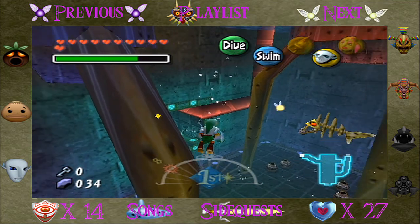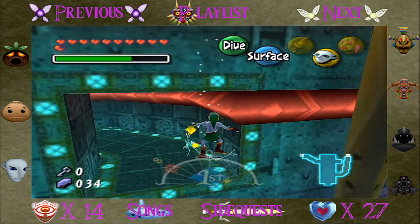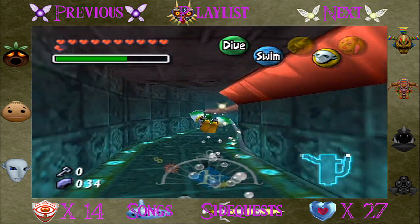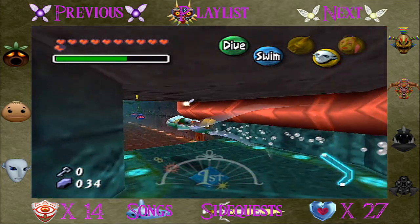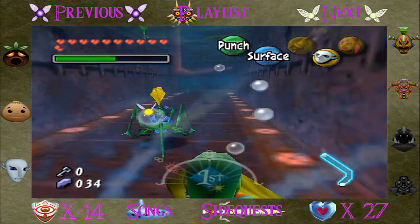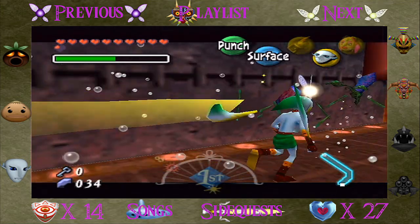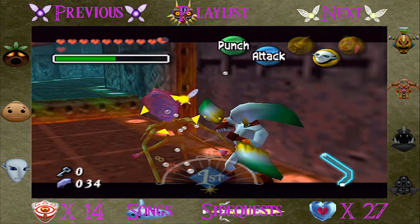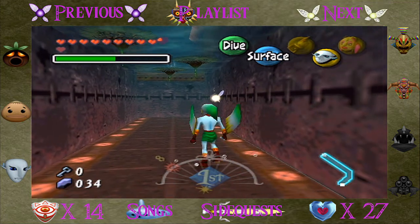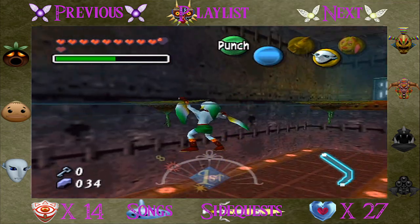Now we've got to go down into this room where these hands are. These swimming controls, man — these are hard to get used to, it's really going to take some time. Let's see if I can just swim through these. The boomerang can be so confusing underwater because it needs to go in a set pattern — it does like a U shape, kind of like a real boomerang would. Let's see, get on top of here Link, climb up there.